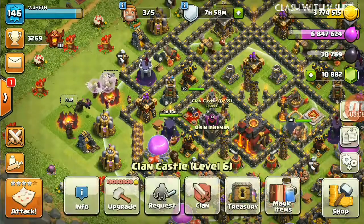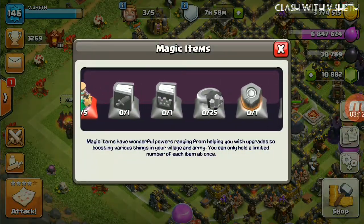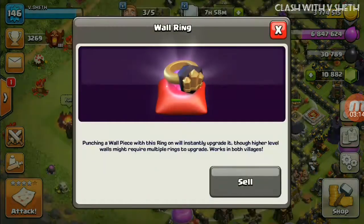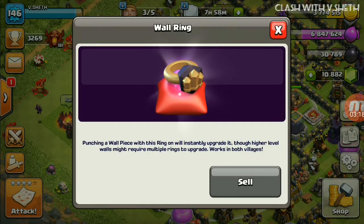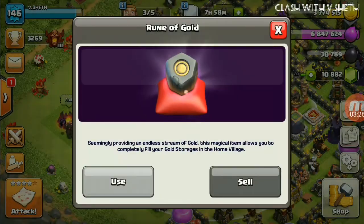Let's see the new magic items. I just used the Book of Heroes. The Wall Ring — punching a wall piece with this ring will instantly upgrade it, though higher level walls might require multiple rings. It works in both villages. The Rune of Gold is available for both Builder Base gold and main base gold.